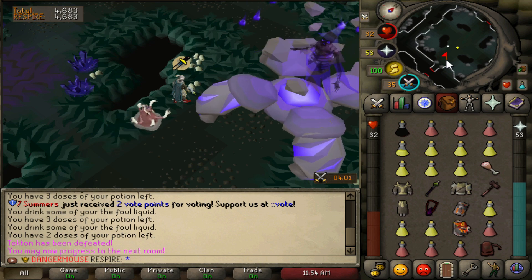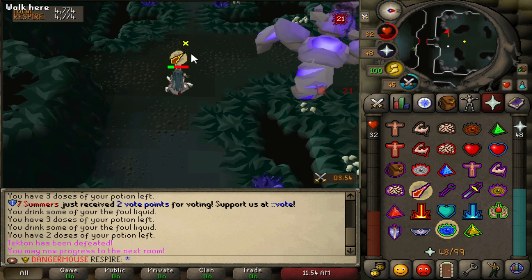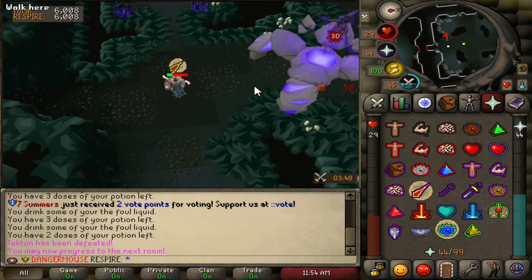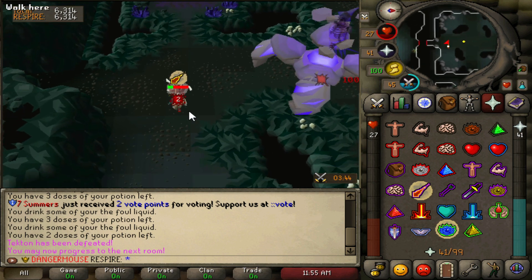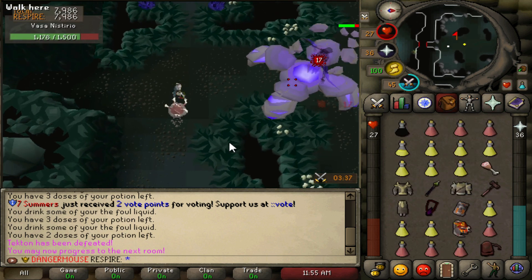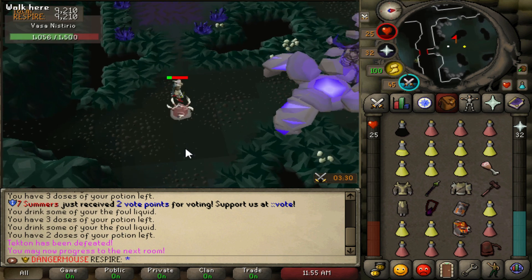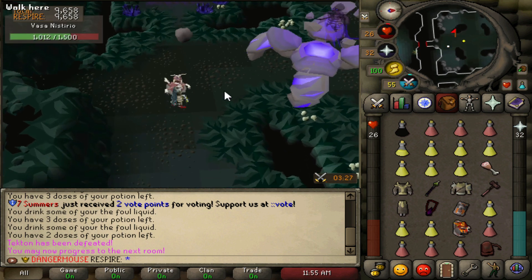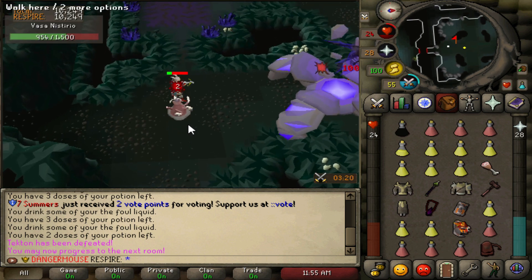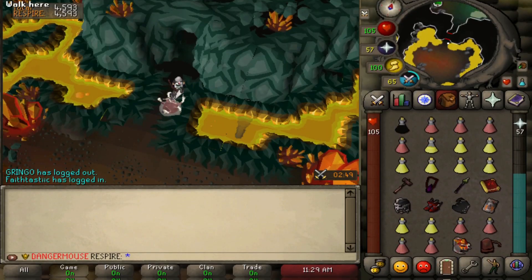When you come to Vasa, run back and wait for the ruby bolt proc — if you're under 30 HP it only takes 2-3 damage instead of 9-10. As long as you dodge Vasa's attacks efficiently you won't take much damage apart from the bolt procs. If you go below 20 HP you only take 1 damage per proc. Then you can heal back up at Vanguards with blood barrage without wasting supplies.